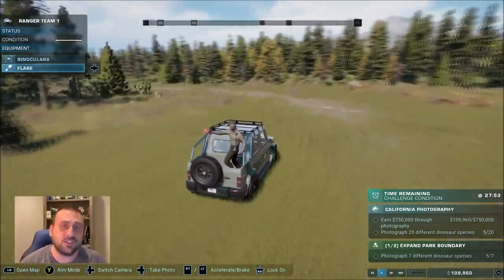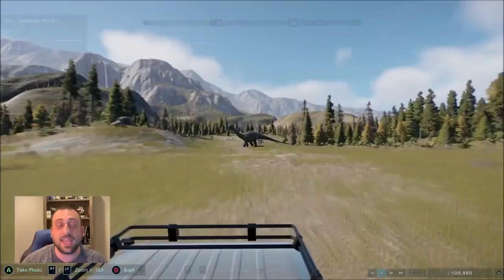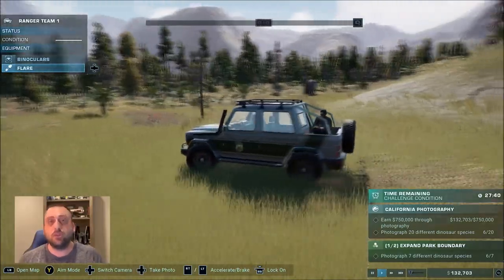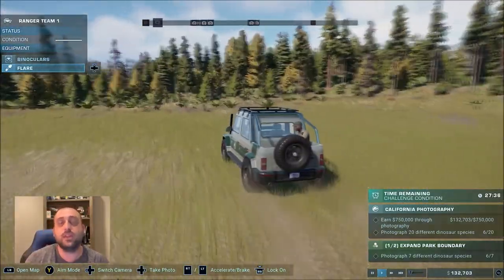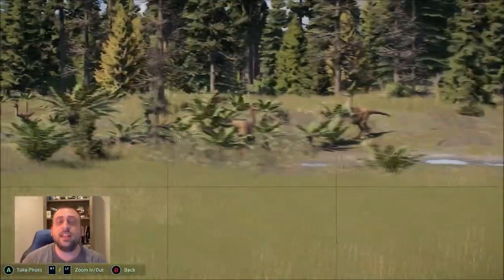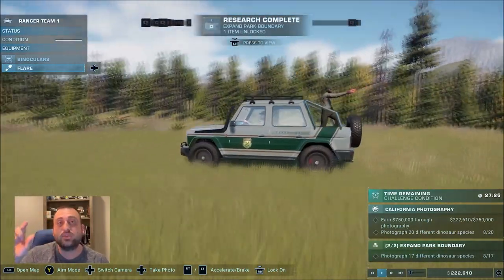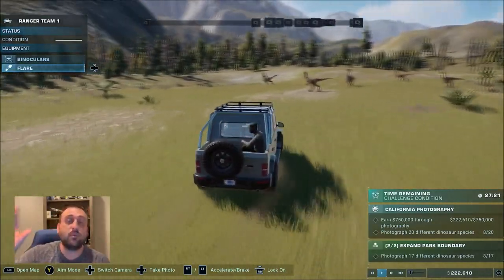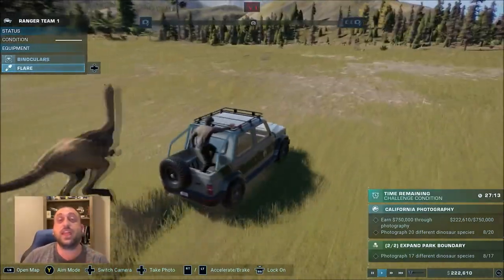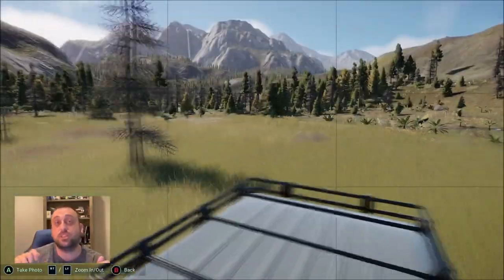One of the difficult parts — maybe the only difficult part — is that you don't get access to the map. You can't leave that first-person or third-person view of the Jeep to zoom out, see where you are, and plan your route. There's no map access. But it is a pretty well-contained area, and you do get the dino radar at the top of the screen where you can see where dinosaurs are. When you get within a certain range, an icon pops up on that compass or radar at the top. Once you photograph them, the icon changes from a brightly lit icon to a dimmed icon with a checkmark.